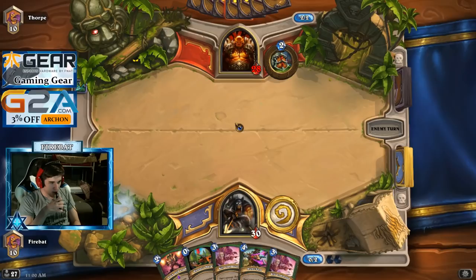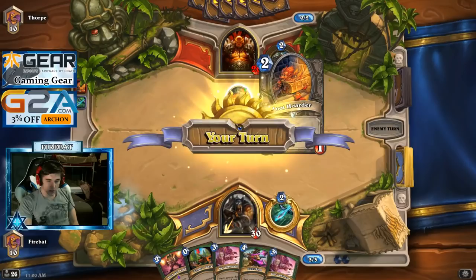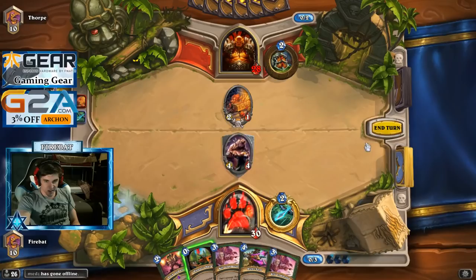We're relying on this 4-cost Joust to win every time. This could work. We got a curve. May as well have gone the Reno variant — dude, you might be onto something.